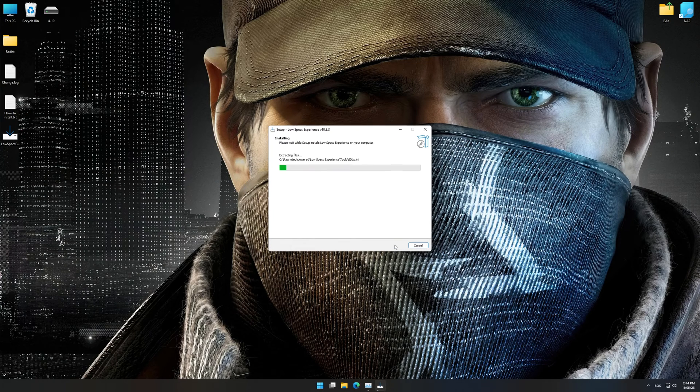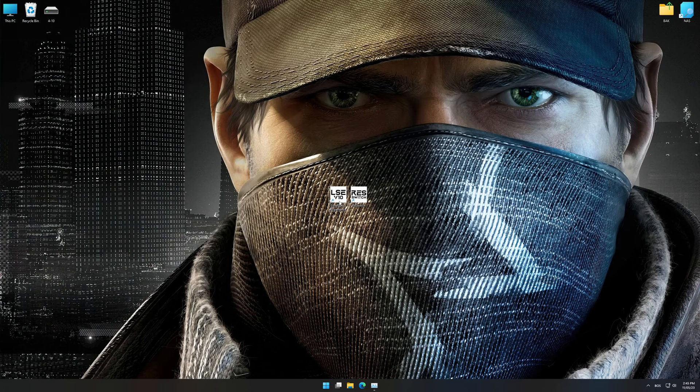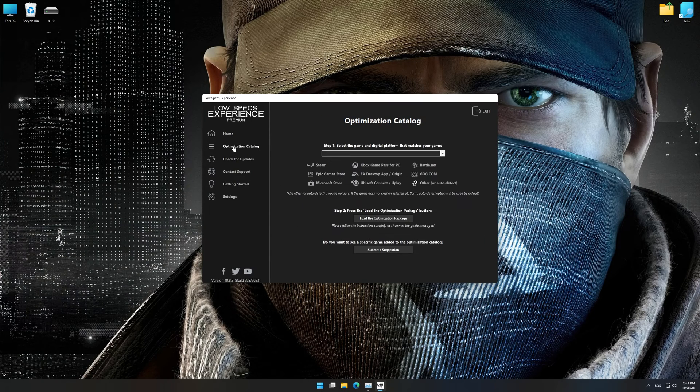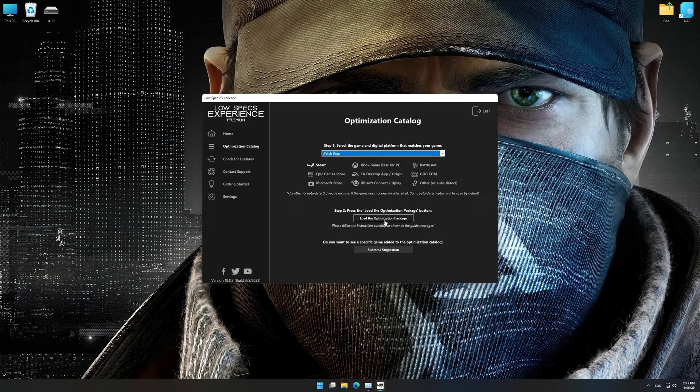First of all, start the installation process for the Low Specs Experience. Once it's done, start it from the newly created Desktop shortcut and select the optimization catalog. From the top of the menu, select the applicable digital platform, and then select Watch Dogs 1 from this drop-down menu. Once that is done, press load the optimization package.